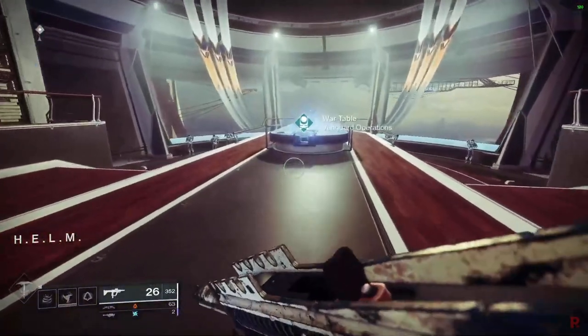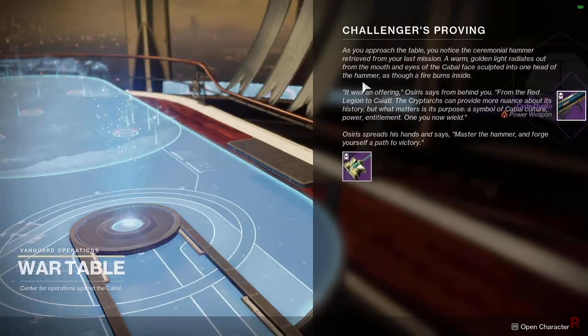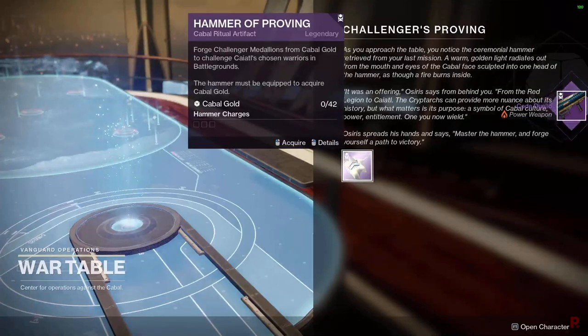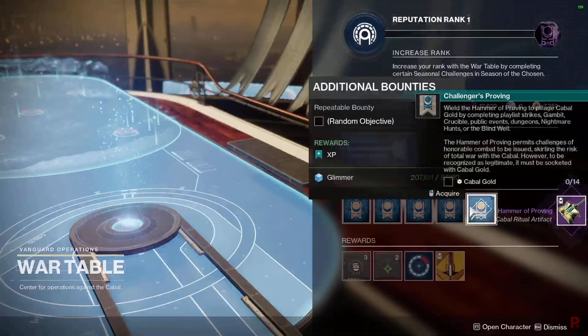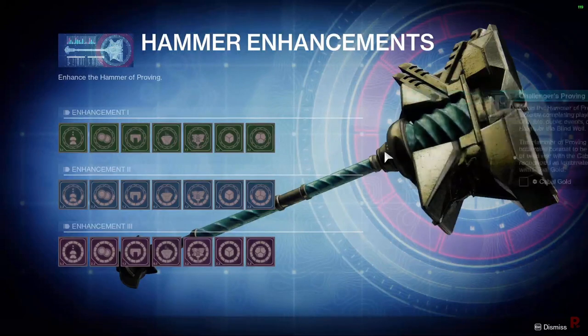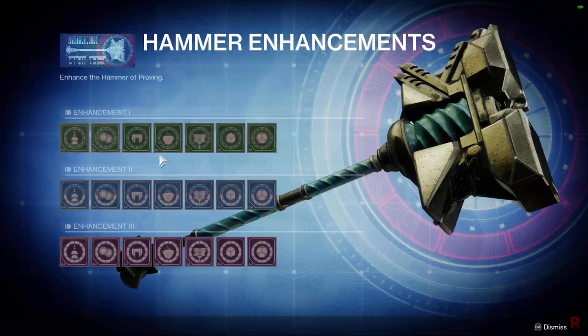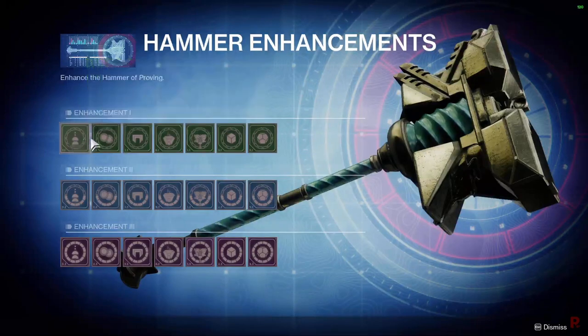Once you finish the Battlegrounds, head back to the War Table and interact with it. You'll receive the Hammer of Proving — think of it like the Chalice from Season of Opulence. This is where you upgrade for better rewards and choose focusing options for the Prismatic Recaster. The next step requires you to collect 14 Cabal Gold, which you can earn from most activities. This week, Mayhem is available, and each match gives around seven or eight Cabal Gold, so just two matches gets you the 14 you need.